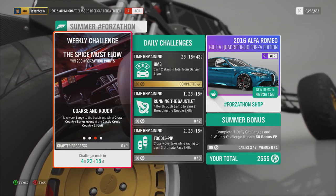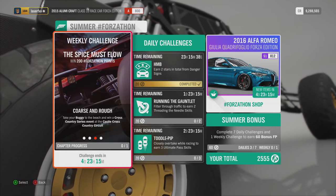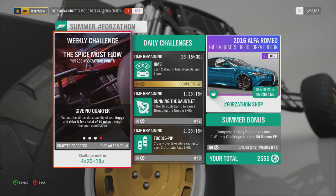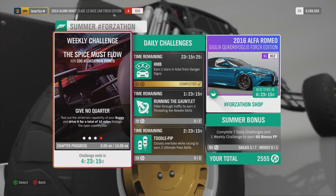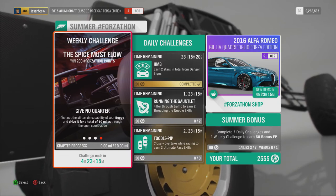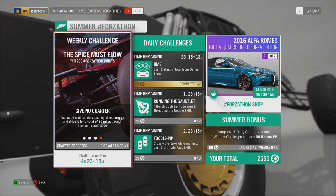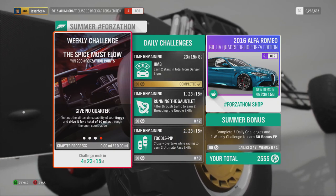'Course and Rush' — take your buggy to the beach and win the cross country series event at the Castle Cross Country Circuit. Easy enough. And the last one, 'Give No Quarter' — test out the all-terrain capacity of your buggy and drive it for a total of ten miles through the open countryside. That's not difficult either, but I reckon I have to do it off-road and not on road.